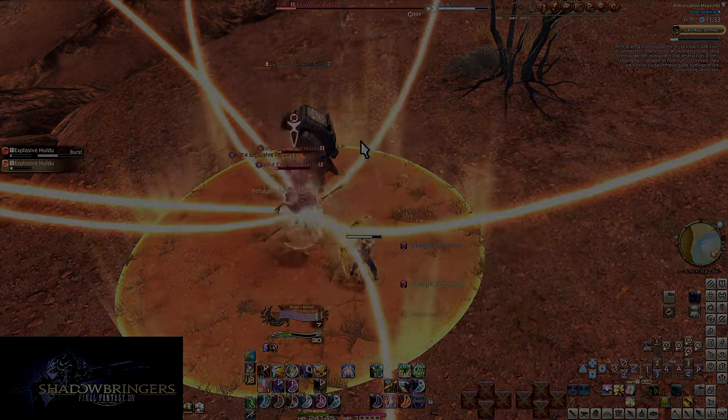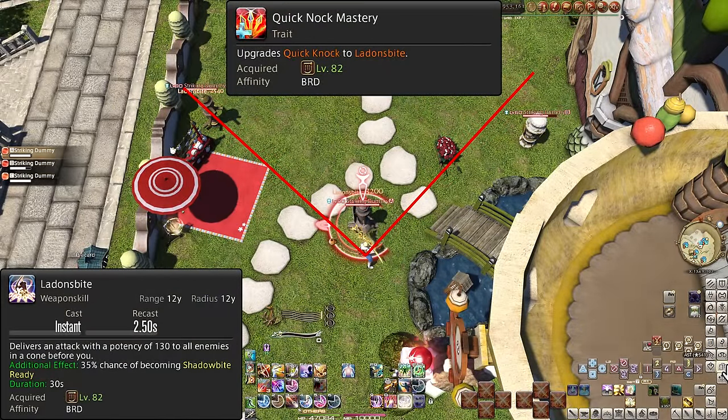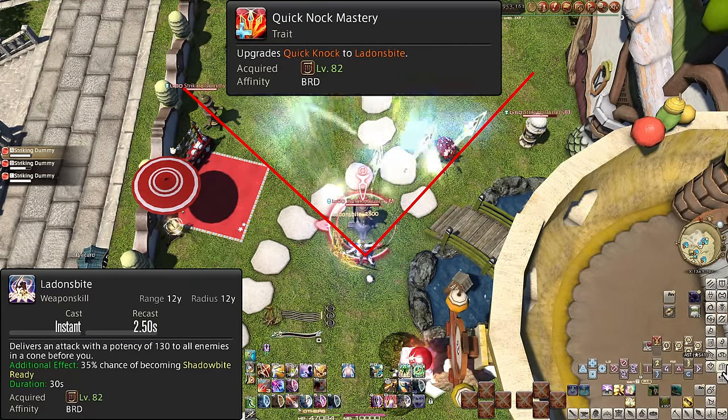Endwalker doesn't really step out of this mold, though we'll finally get some changes. Level 82: Quick Nock Mastery and Ladon's Bite. Quick Nock has been upgraded to Ladon's Bite, doing an extra 20 potency per use — cool animation and better shows how wide the AoE is.